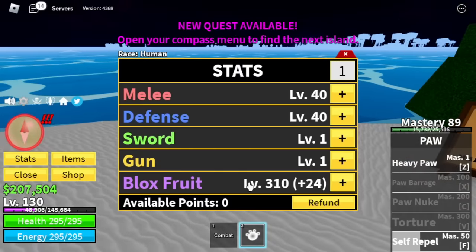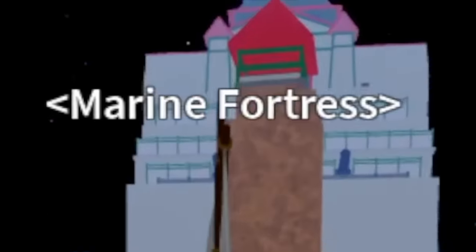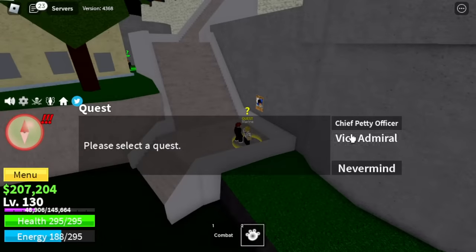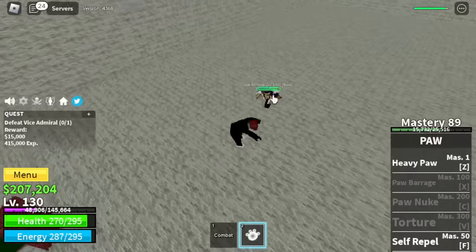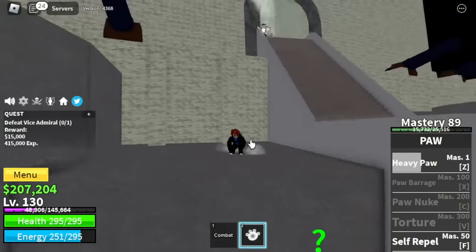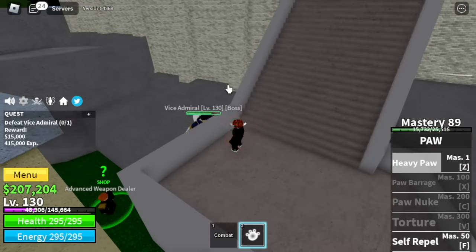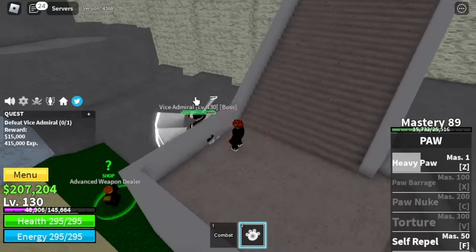Melee and Defense 40, Blox Fruits 210. Next up is the Marine Fortress. Our target here is the Vice Admiral only. We're gonna do server hop again. You can lure him to this part of the fortress and use your Z skill and some combat. As you can see, he cannot damage you here — it's really easy.